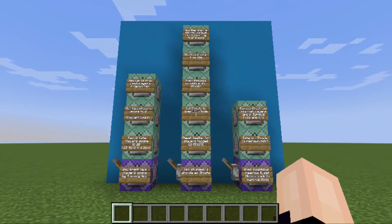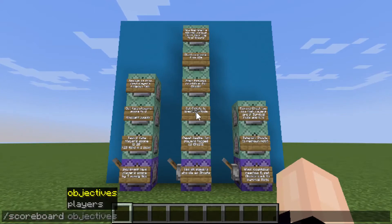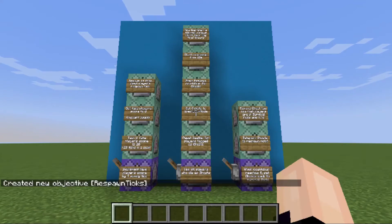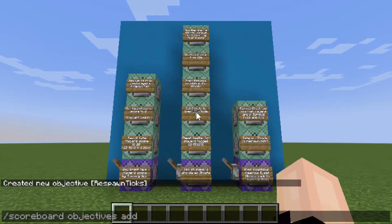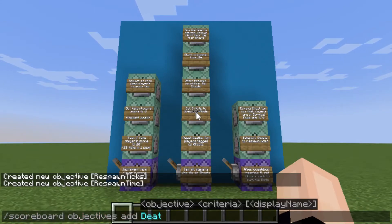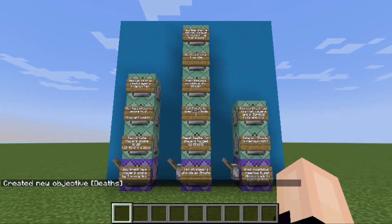Before we begin, we're going to need to create three scoreboards. First: scoreboard objectives add respawnTicks dummy. Next: scoreboard objectives add respawnTime dummy. Lastly: scoreboard objectives add deaths with the criteria of deathCount. And there we go — those are all the scoreboards we're going to need for this command block creation.